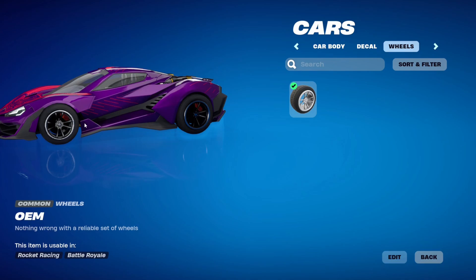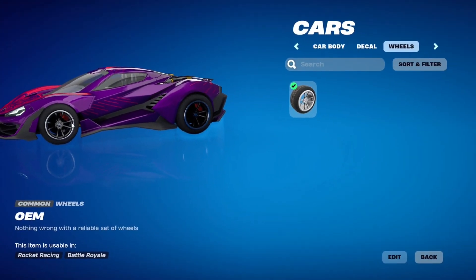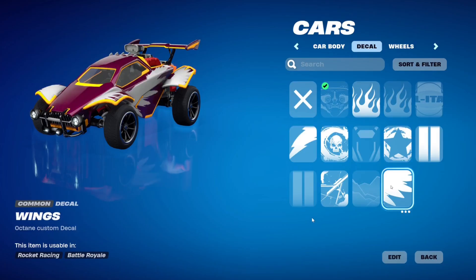These are the OEM wheels, and you'll also be unlocking paint options for them, so you can change them from orange to blue to whatever you like. This is what it's going to look like on the Lamborghini — it looks absolutely awesome. When you customize your car, this is what it looks like in your lobby. Opening the Rocket Racing mode shows your customized car next to you, kind of like a garage. It gives me Need for Speed vibes and I really love it.